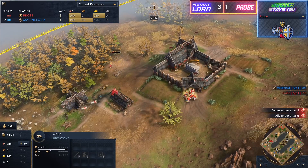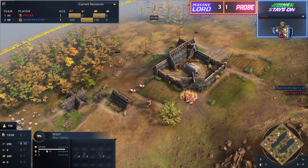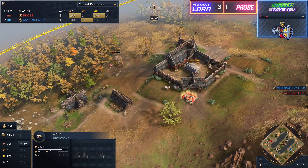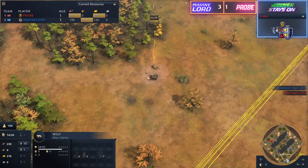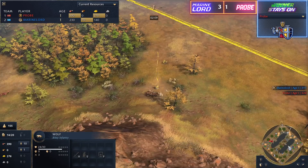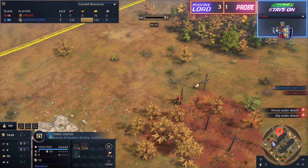Yeah, that's exactly right. Rus on this map is a little bit more difficult just because of the relic placements. You can see there are relics very close to Marine Lord's base — one that's behind the tree lines, and one towards the center of the map. These relics aren't the easiest to secure. There are five relics on the map as there are for all 1v1 maps. But now Probe is aging up, getting a pretty early age up here.